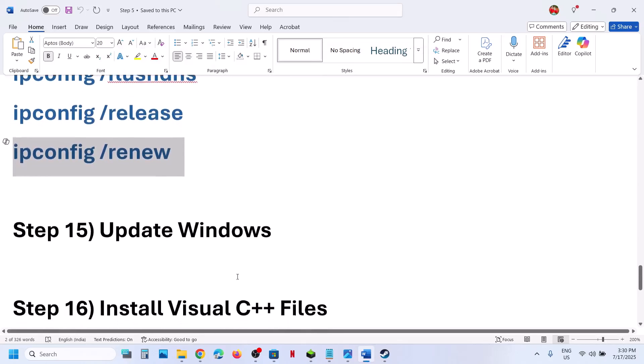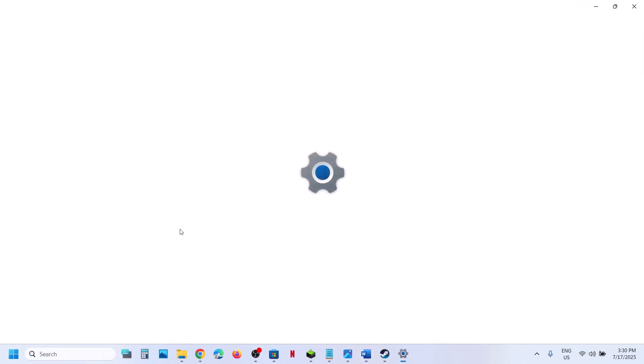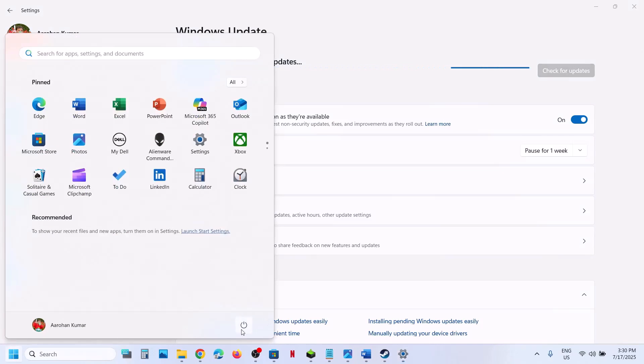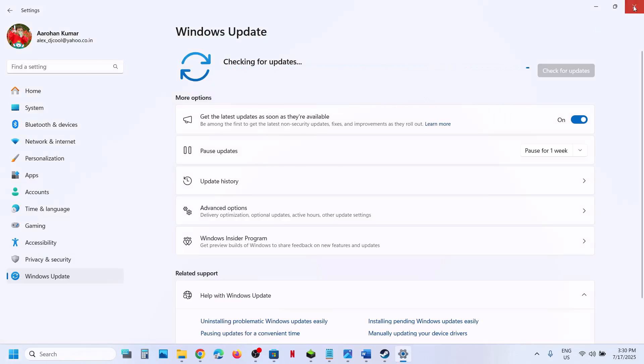The next step is to update Windows to the latest version. Open Windows Settings, go to Windows Update or Update and Security, and check for updates. Once all the updates are installed, restart and then launch the game.